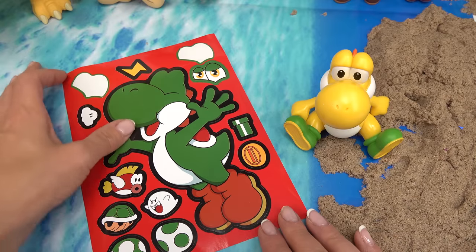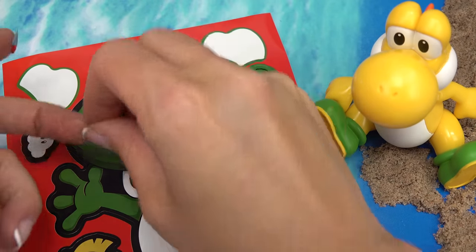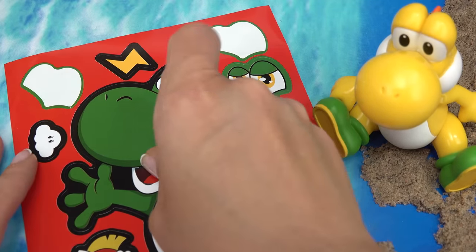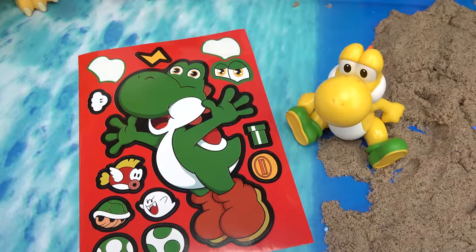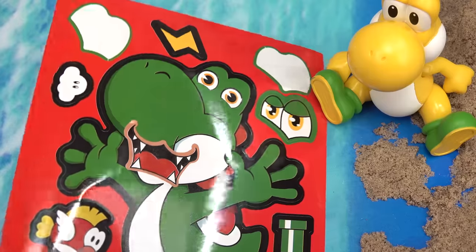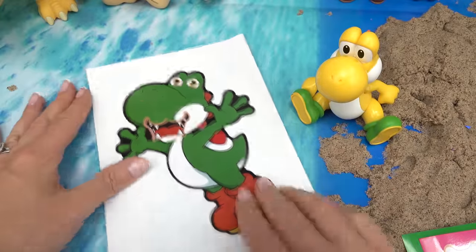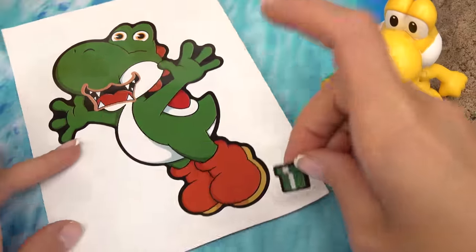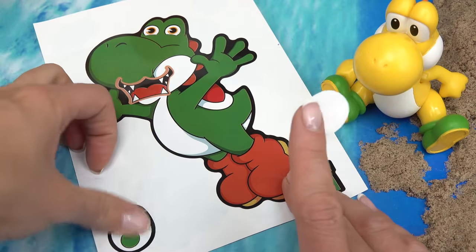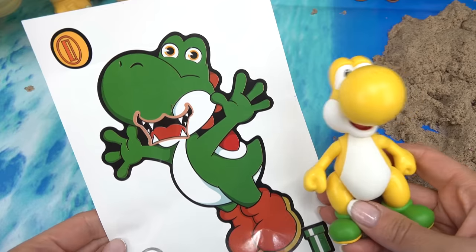Last one left is Yoshi. For Yoshi's eyes, I'm using Toad's — they're so tiny. And then his mouth, I'm going to switch it up a little bit. Let's do Bowser's mouth on Yoshi. Whoa, this one looks like a dragon now. Yoshi, what happened to you? It's like he's jumping out of the green pipe. We've got the green Yoshi egg and a coin. Yoshi!